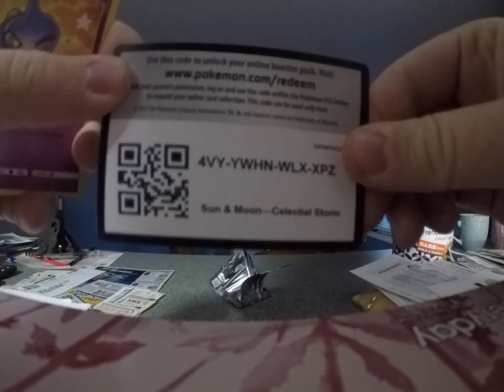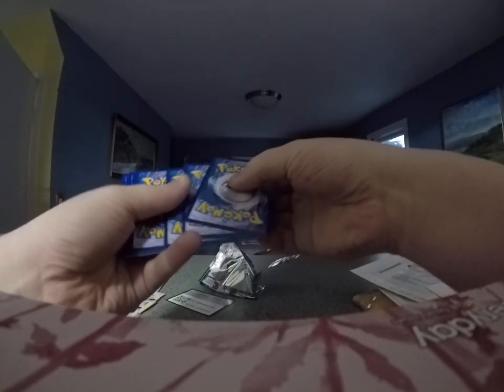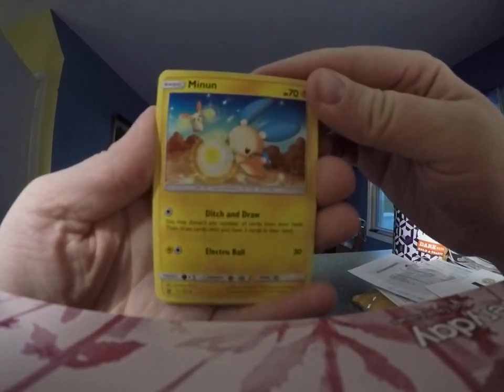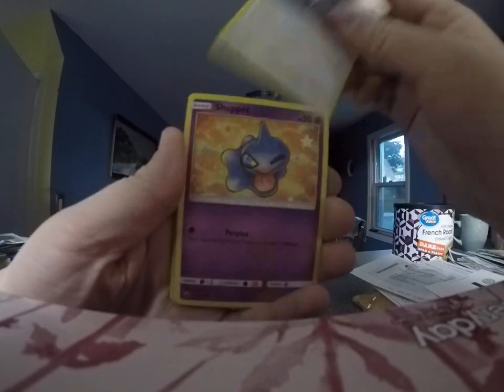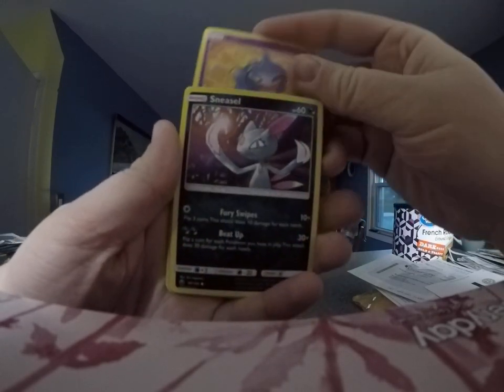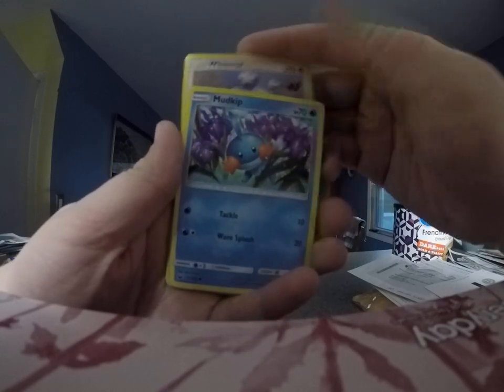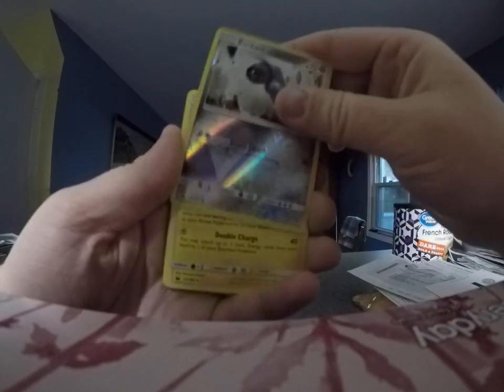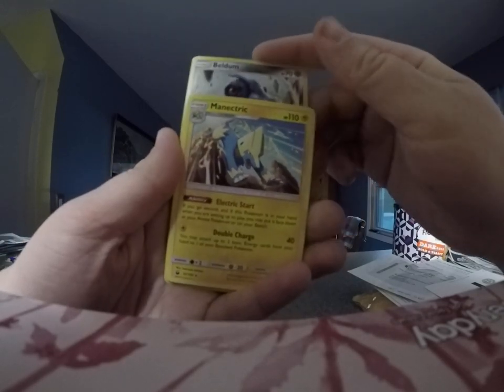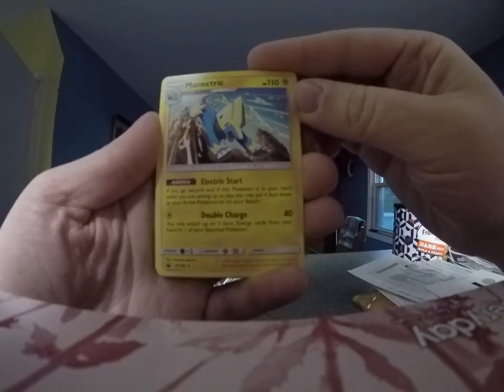Here is a code card for you guys. We have a Minin, Copycat Trainer, Loudred, Shuppet, Sneasel, Wishmer, Mudkip, Baltoy, Feldum, Reverse Hollow, and a Manetric Rare. Nice.